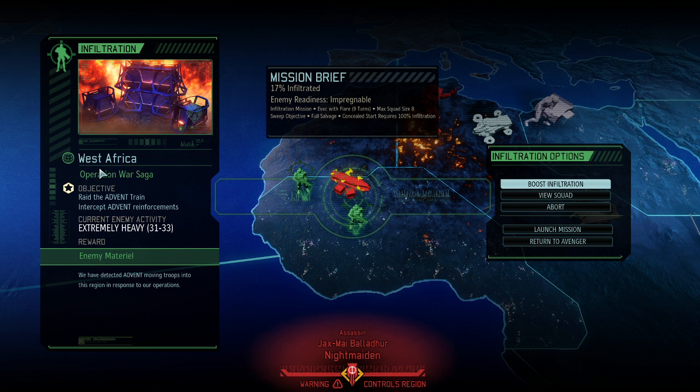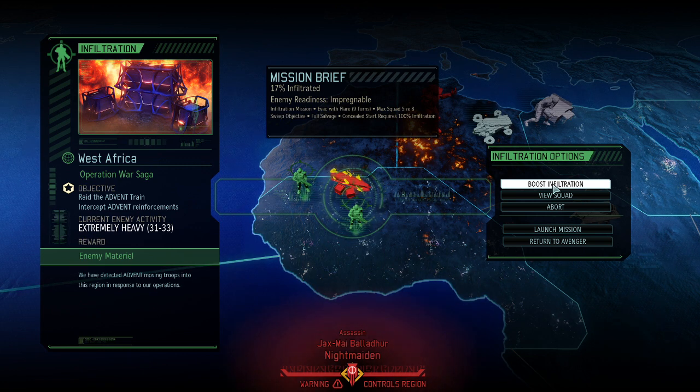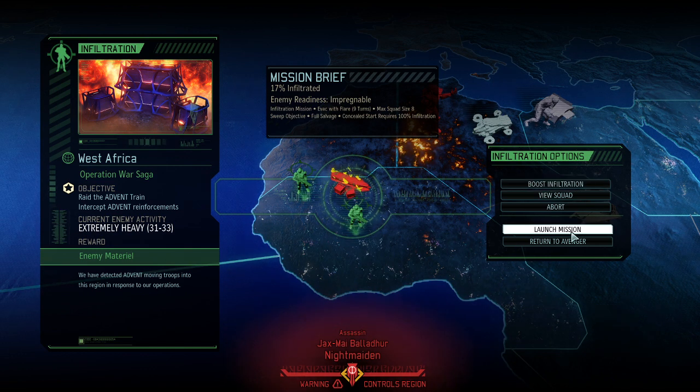Hello and welcome back to XCOM 2 Long War of the Chosen. My name is Saiken and we're playing the legendary Iron Man version of this beautiful mod. It's time for an extremely heavy 30 to 33 enemies mission. We can theoretically boost the infiltration to make it a bit easier, but that also means we're taking less corpses with us. I think 30 is fine and I'm confident in our ability to handle it. Let's get going and get ready for a massive fight.